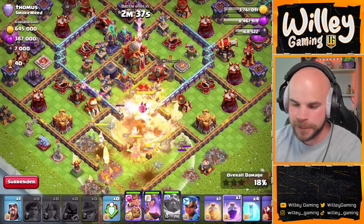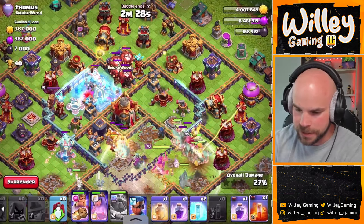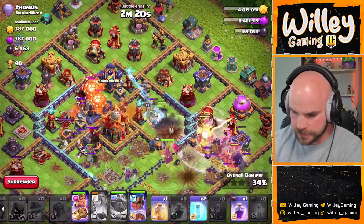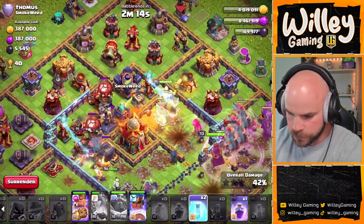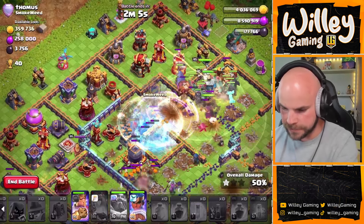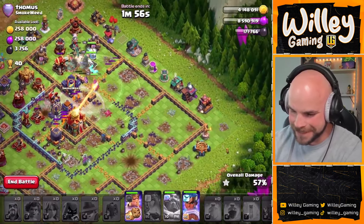He didn't have a lot of options on this base, but on other bases where there's just so much going on in the core that the king likes to go to the outside — that's where it really stands out. Let's get some poison down. Everything's off to the right side, let's get the RC going over there as well, pop the queen. Everything's kind of done a bit of a weird split here. Can we get through some of these defenses? Let's go ahead and get one more freeze down on that town hall as it is invisible at the moment.